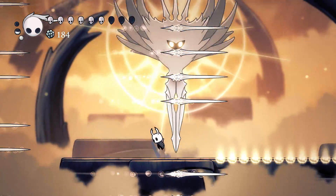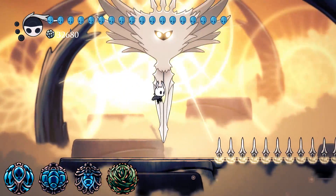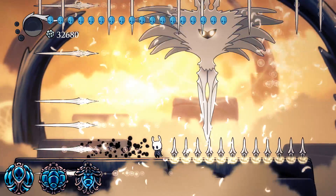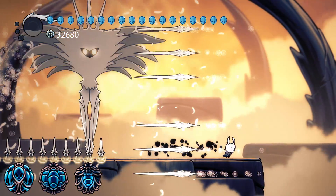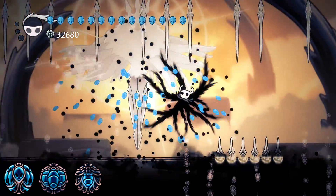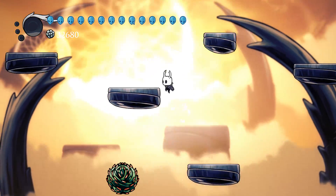Despite the craziness of this fight, if we manage our dodges and jumps well, we can consistently damage the Radiance. My charms for my first successful fight were Joanie's Blessing, Lifeblood Core, Lifeblood Heart, and Thorns of Agony. Originally I had only 9 hit points, meaning I could only take 4 hits before dying. Thanks to Joanie's Blessing I now had 14 hit points — because when we get 50% plus 1, the 50% is rounded down to 4. Then adding Lifeblood Heart gave 2 more hit points and Lifeblood Core gave 4 more, for a total of 20 hit points, meaning I could survive 9 hits before dying. I beat the Radiance for the first time with a maximum of 10 charm notches — equipping those three charms left only 1 notch, and because it's me, that meant Thorns of Agony! Thorns of Agony proved useful because the Radiance has a large hitbox and those tendrils have some long reach.